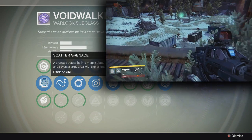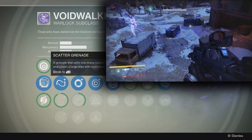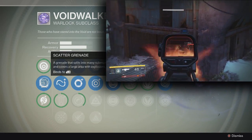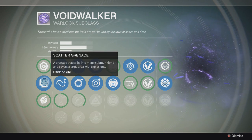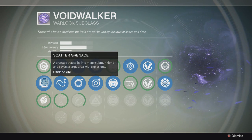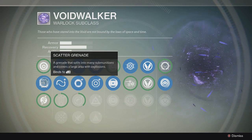Down here you have the Scatter Grenade, which is actually my favorite Voidwalker grenade. It's really effective — it's one of those impact grenades that explodes on impact, but it also explodes into little grenades as well. As you can see in the clip, it is very damaging. It will clear a room instantly. It's pretty powerful. In multiplayer you can burst down someone's health really easily and then finish them off with your gun or melee, whatever you want to use. So it's definitely very good in competitive play.